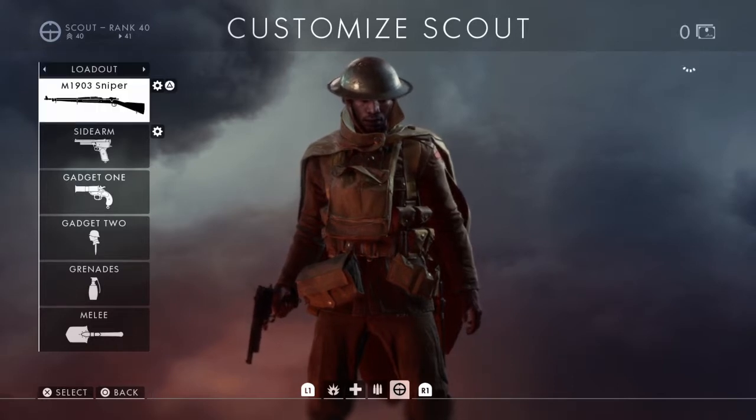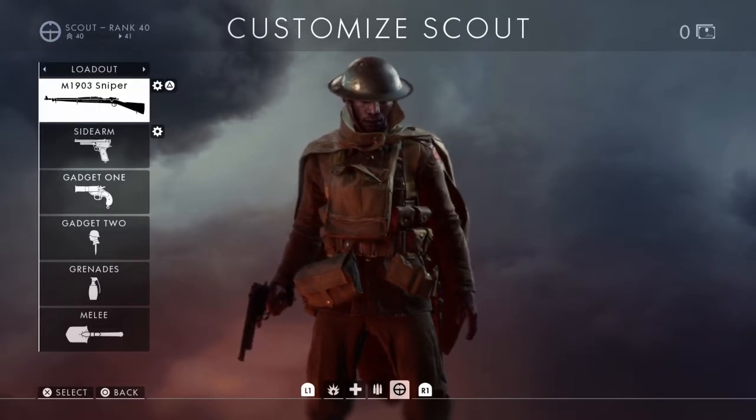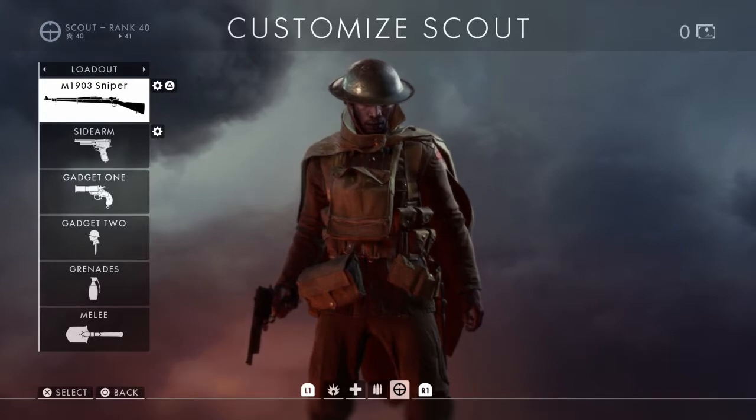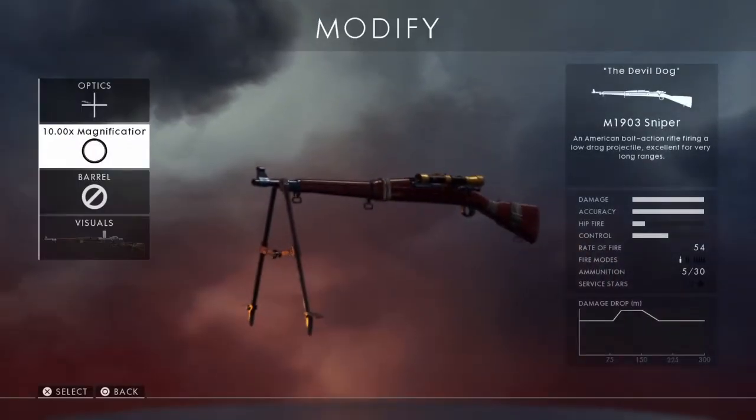I've got the Maxi sniper but I don't use it that often. If you've got someone with an anti-aircraft gun way back in the spawn and you can't get to them, you're going to need something with a bit of zoom. Times-10 zoom is probably the best you can get in the game and it's quite accurate — good for one-shot kills at distance. You're not going to use it that often but you need something like that every now and again.